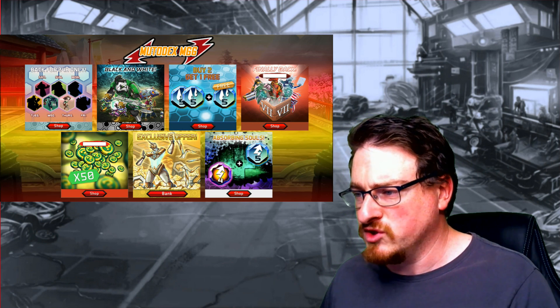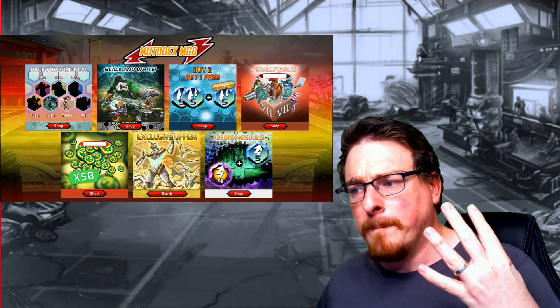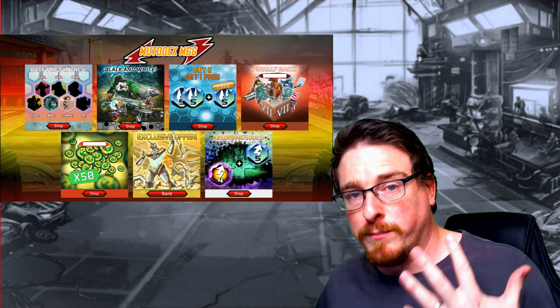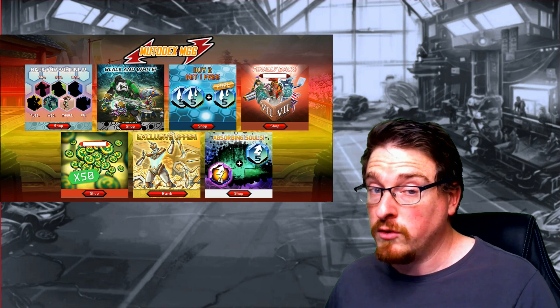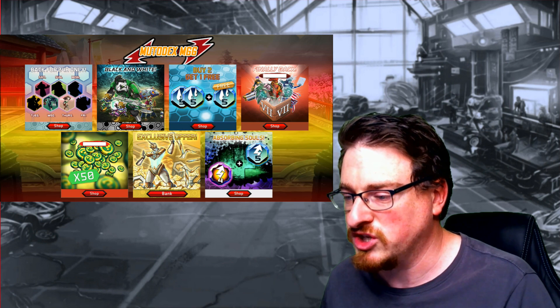If you're new and you haven't got it, I feel sorry for you because he was just available for free a week ago. Absorb in souls — so you get a level four boost ability and a level five boost orb. Pretty good. I like boost, one of my favorite categories — boost and shield.